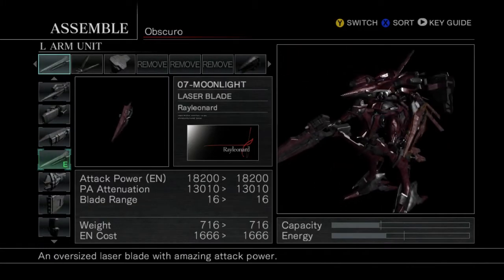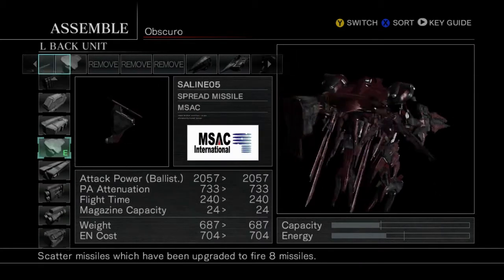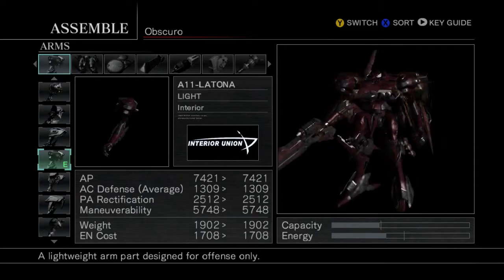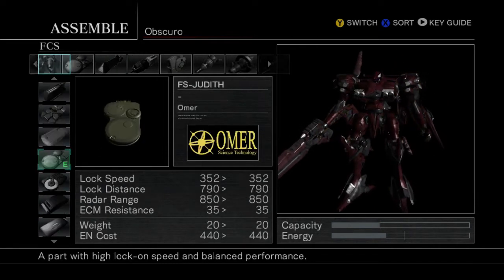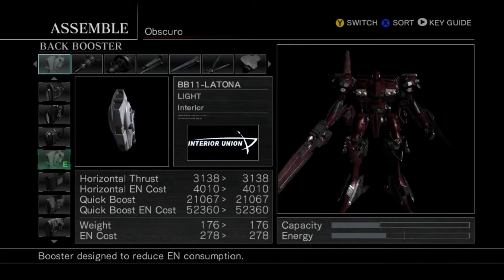We've got the MARV assault rifle, Moonlight laser blade, the OMER high power radar, and the Saline spread missile, with a mostly Alia frame design with the Latona arms, Judith FCS, Alia generator, Alia booster, Latona back booster.